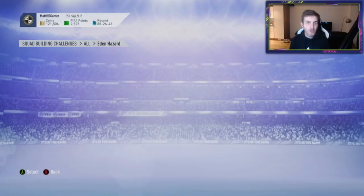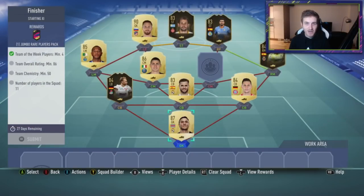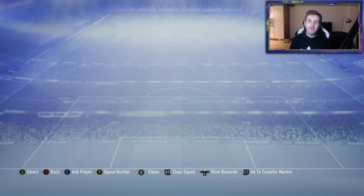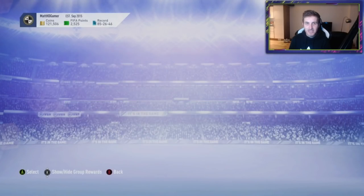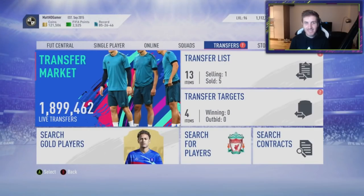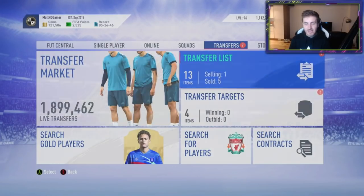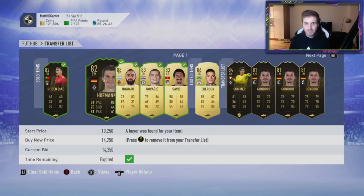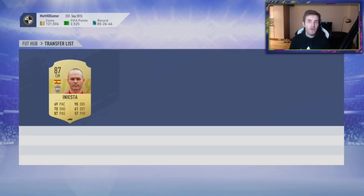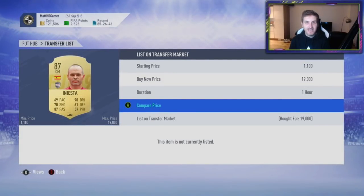I'm going to show you some players that I think you guys should look to buy as they are genuinely very good. I've already got Iniesta in the club somewhere. So Iniesta is a weird one - I was actually trading with him before. I bought a few for like 15k, sold him for 19k, made about 3.5k profit off each one. Iniesta is pretty much extinct. It'll take you about 10 attempts to snipe Iniesta.